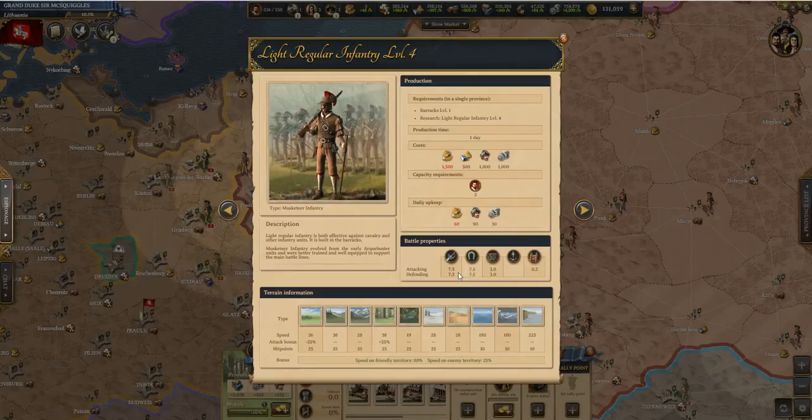Against cavalry and other infantry, it is pretty good. It is fastest on plains, and it happens to be the slowest in jungles. The hit points don't decrease unless you go on water — it is, of course, much faster on water because it turns into a convoy.